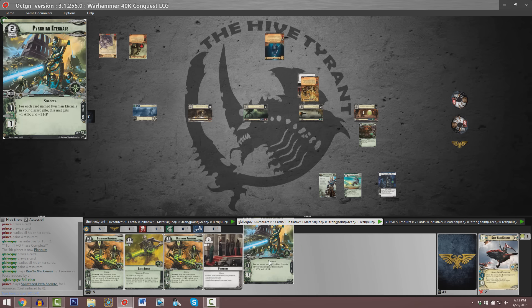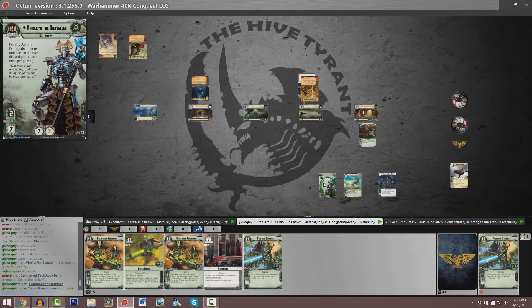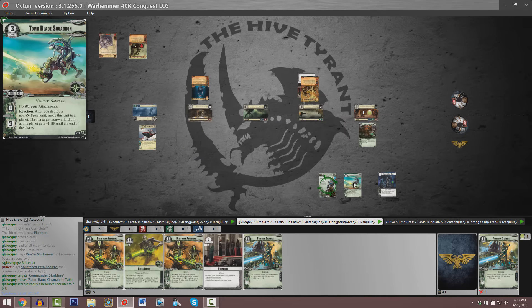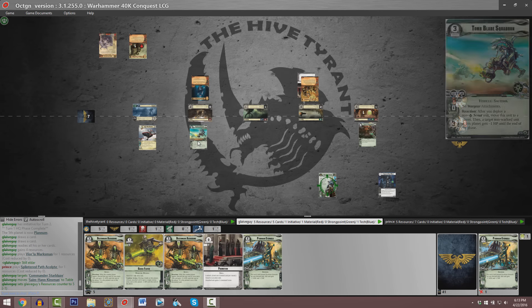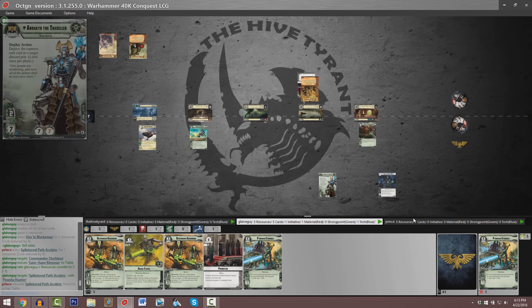Guy calls out that his enslavement dial is still set to Eldar, so it's the same Han Kinsman being deployed right now thanks to Onrakir's ability — straight from the discard pile, presumably at a green planet. After you deploy a non-Necron scout, you can move your Tomb Blade Squadron to any planet you'd like. The target non-warlord unit, namely this Splintered Path Acolyte, gets minus one HP and therefore it is killed.